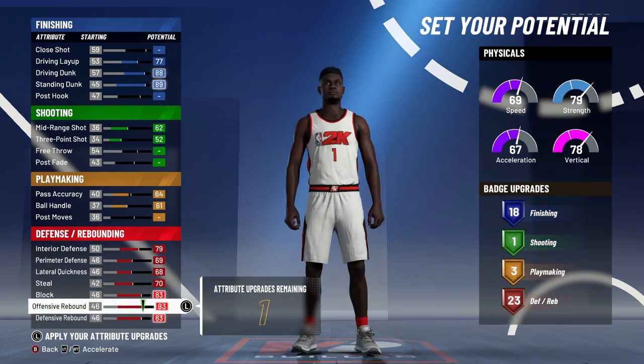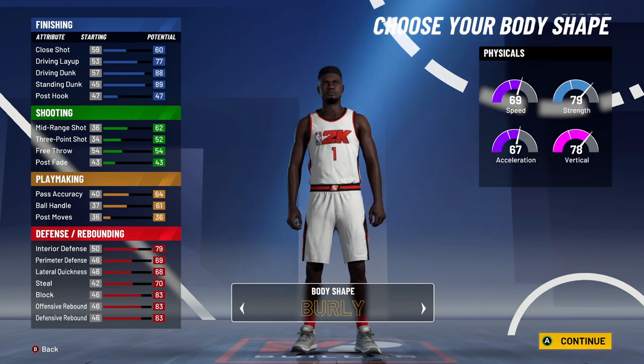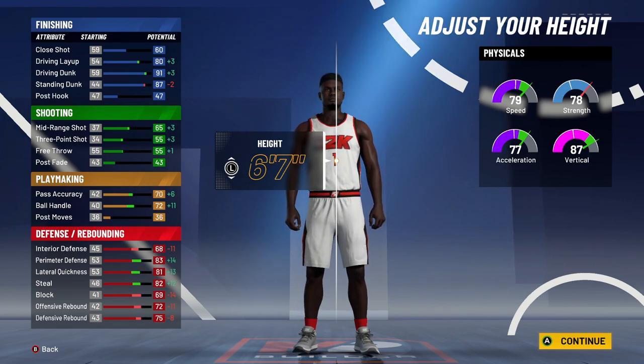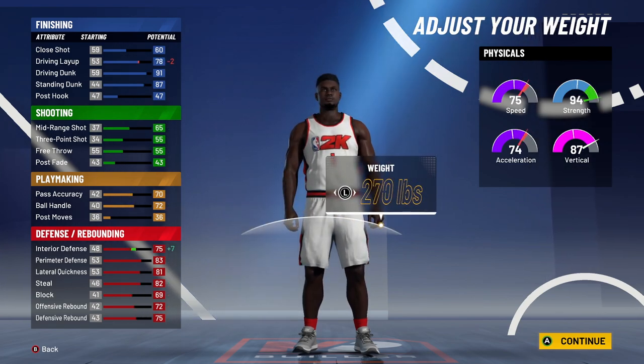Max out all the defense and that will leave you with one attribute point — just throw it on close shot. The lowest height you can go at power forward is 6'7". Zion is 6'6", so if you want to be exactly 6'6" you have to go small forward. Overall, I think the power forward build is the best one.